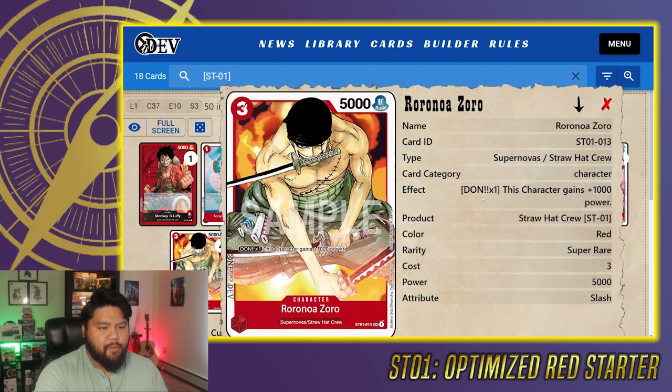We do have four copies of Nico Robin — three cost to play, 5,000 power, counter plus 1,000, and also a vanilla. She does have the Straw Hat Crew typing, which is important for the Thousand Sunny. Vivi does not have that typing, so you can't use the Thousand Sunny's ability on Vivi, but you can on Nico Robin. Robin is really good because she is a natural attacker at 5,000, so no need to attach any Don to her to attack into the leader. Even though it's a vanilla card, because it's a natural attacker with counter potential, that's why I have four copies. We also have four copies of Zoro — three cost to play, 5,000 power, another natural attacker, no counter potential, but it does have a very good ability: Don times one, this character gains plus 1,000 power. You attach one Don to it, you'll get plus 1,000 from its ability and plus 1,000 from the Don because it's your turn — so you have a 7K attacker. When you pass turn, because that Don is still attached to Zoro, you're still getting the 1,000 from its ability because it doesn't specify for this turn or for the battle. That means your opponent is looking at a 6K target to swing over.